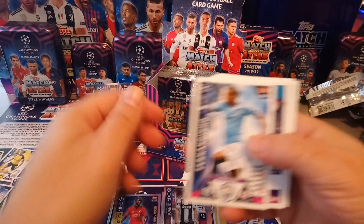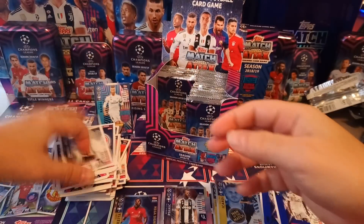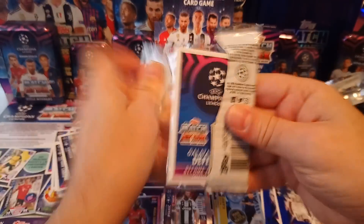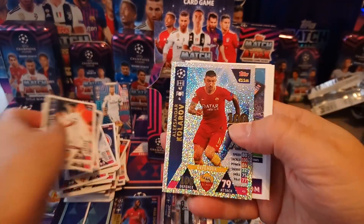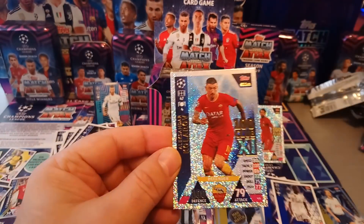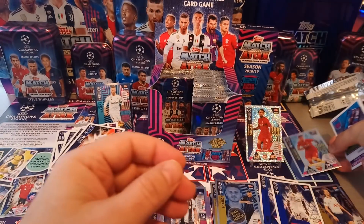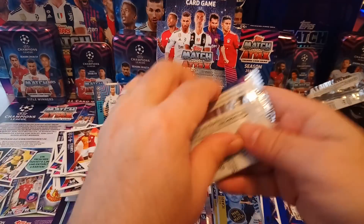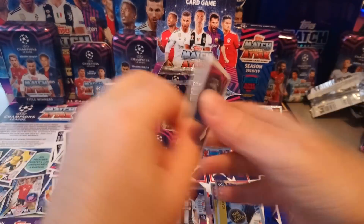Pjanic Passmaster. Here's a code. There's no Pro XI's this year, lads, so if you play online there's no choice to pick your players. 100 Club — Kolarov. Our second one, 100 in defense, 79. The 100 clubs in the North American market are much nicer than the international one released in Europe. They've got a bit more style and spunk to them. They really shine — I like that.